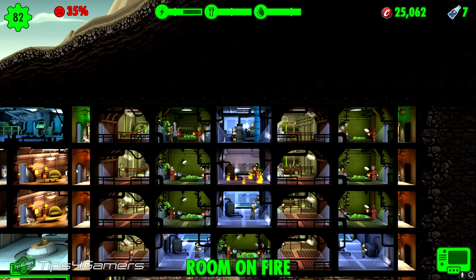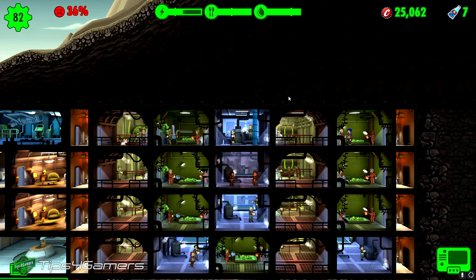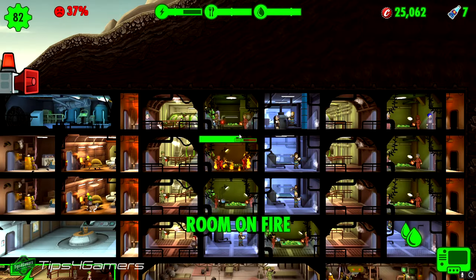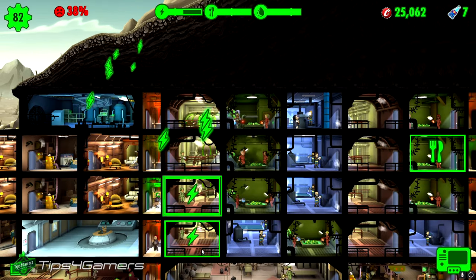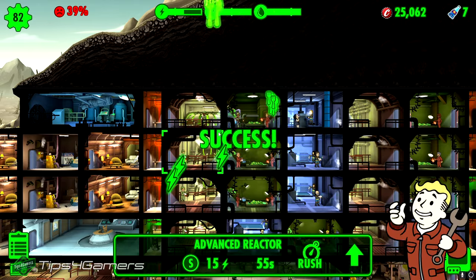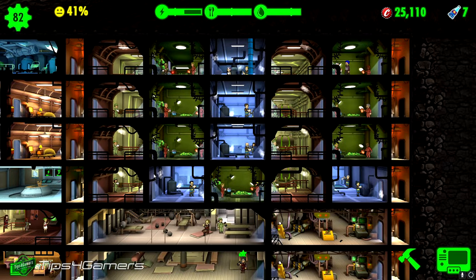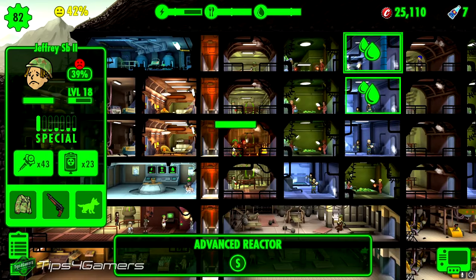I keep getting rooms on fire rather than rad scorpions, but the rad scorpion is so easy to kill with this room setup. At 38% chance I still have a greater opportunity of winning. I've had a bad streak and that's okay — you're going to have bad times. If you're afraid to fail, it's a horrible way to make money. You should never be afraid to fail on this because it's a great way to make money.